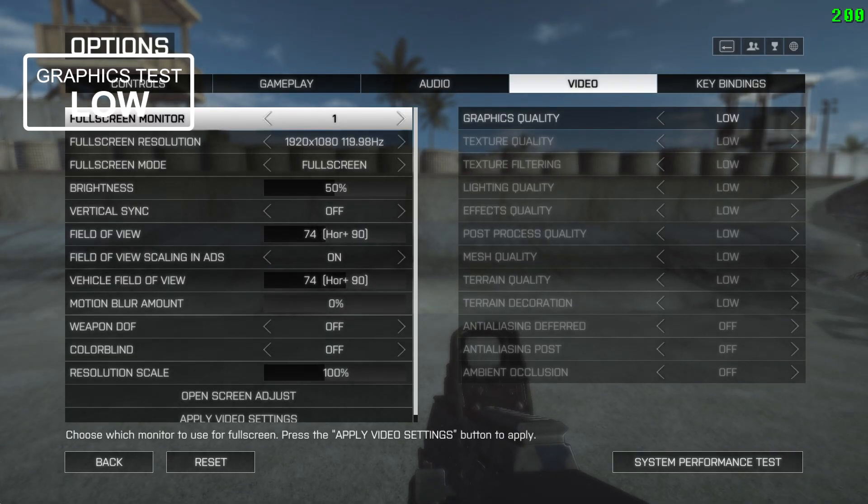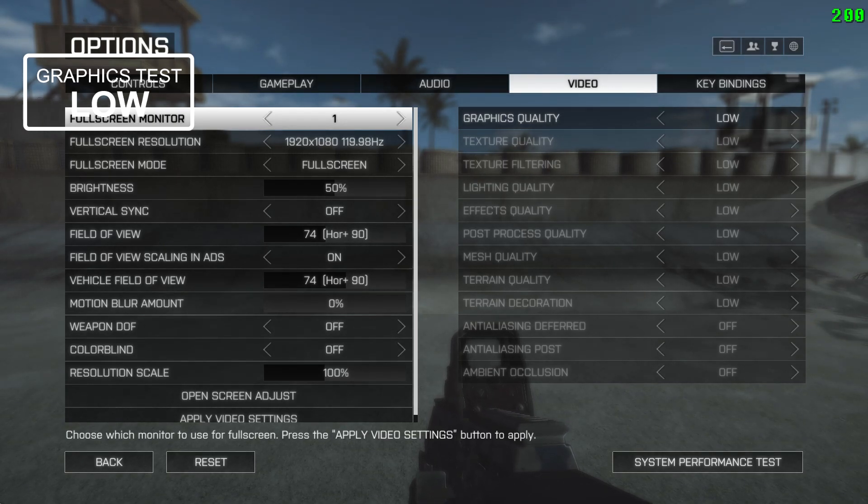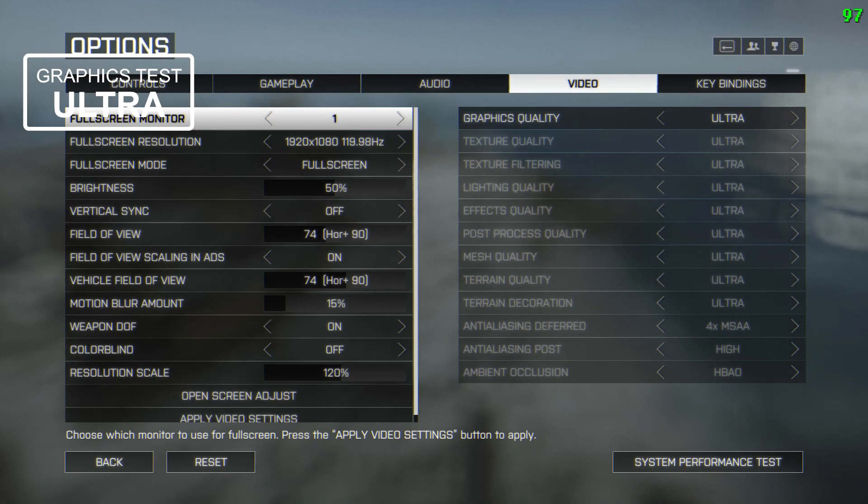The low settings are pretty simple — right hand side is the default low, left hand side we've got motion blur off, weapon depth of field off, and resolution scale at 100%. You'll see 'graphics test low' in the top left corner. For the ultra settings, right hand side we've got the preset ultra, left hand side motion blur at 15%, weapon DOF on, and resolution scale at 120%. You'll see 'graphics test ultra' in that top left corner.